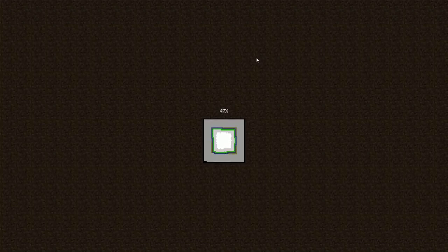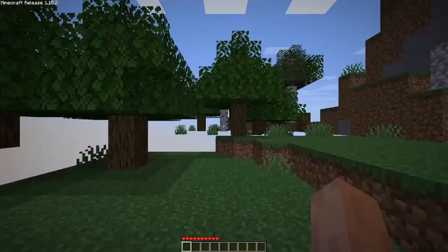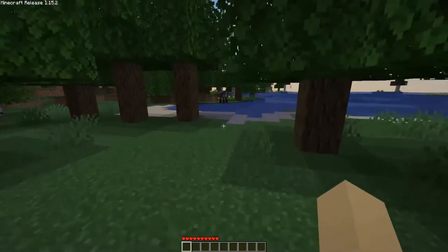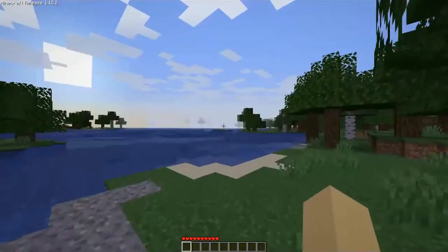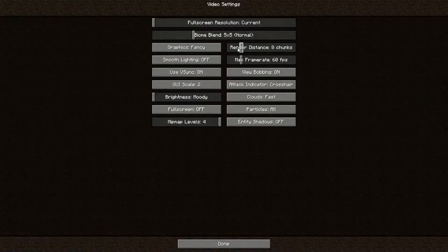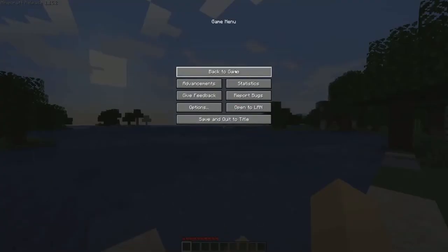Back in those days I wasn't playing Java Edition, so I didn't really get to see any of it firsthand, but I saw videos. I played on Xbox Edition where the terrain really wasn't that special. I'm just going to turn the settings all the way up so we can get the best FPS possible.